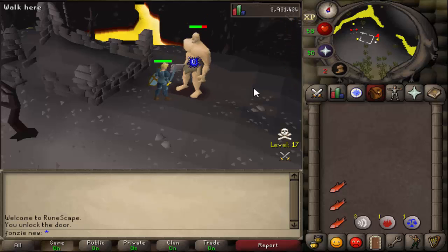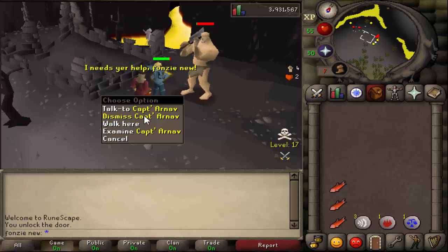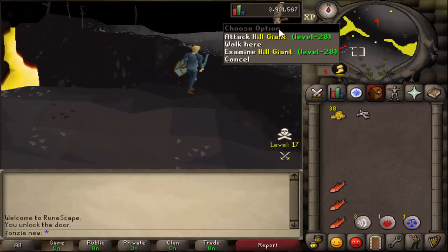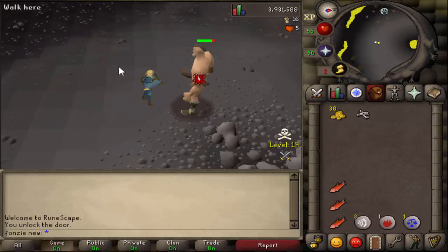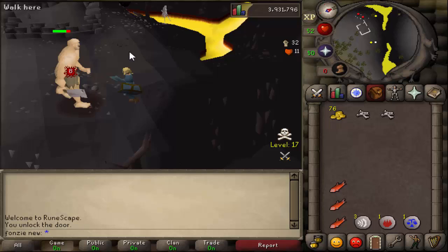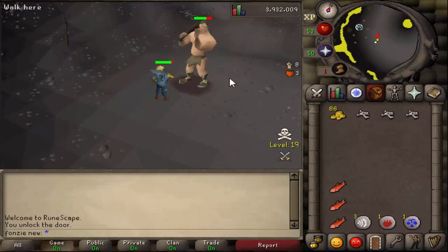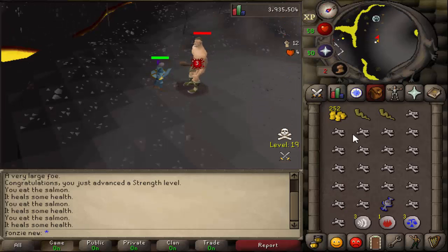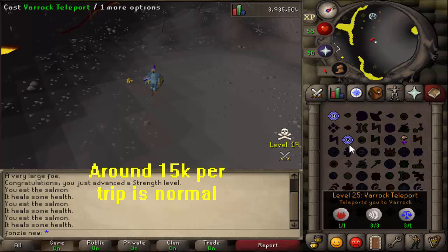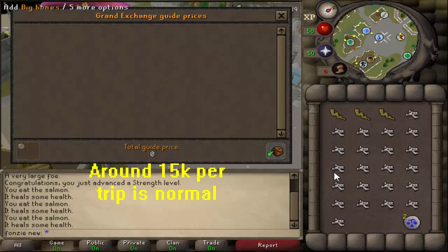If you need to recharge your prayer, there's a chapel right there when you walk to the area. How much food you need depends on your combat level - personally three food is enough, but it depends on your combat stats. There are two spawns here. Kill one and loot, and the second one is right there - they spawn really fast so if you're done killing one, the other is already spawned.